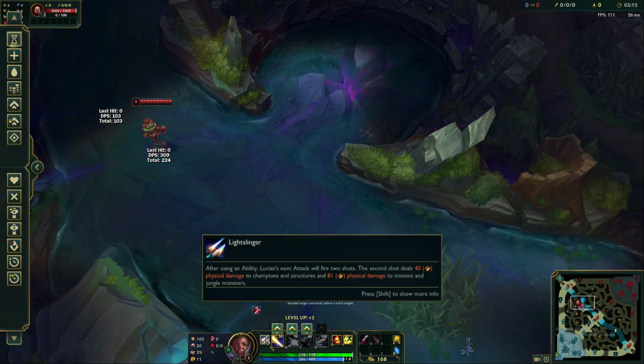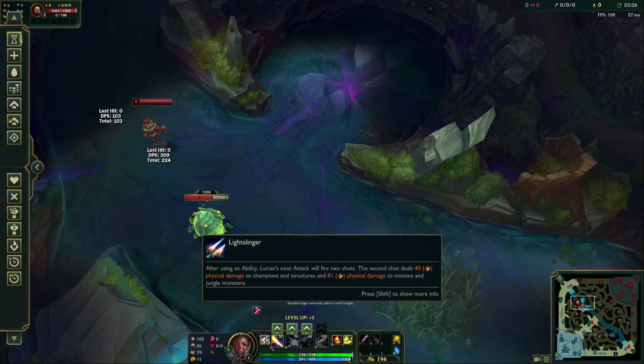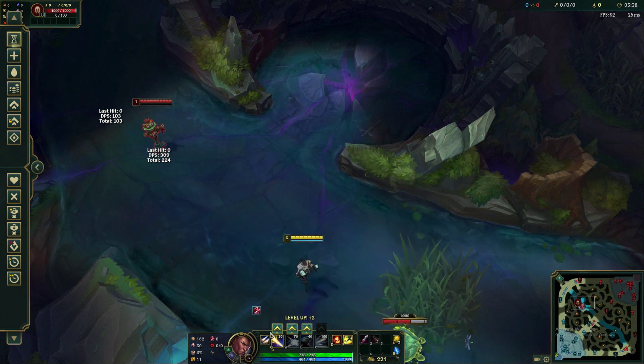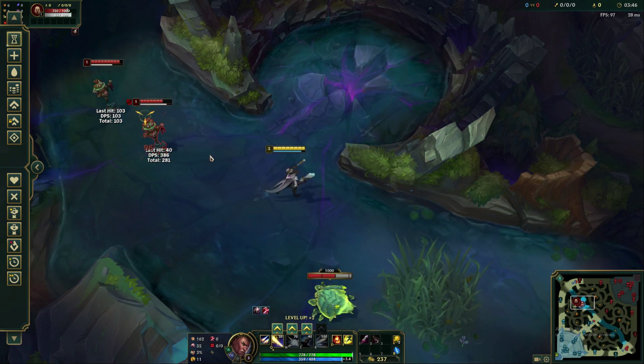This and every other ability Lucian has in his kit is going to interact with Light Slinger. After Lucian uses an ability, his next auto-attack will fire two shots, doubling your auto-attack damage after each ability. Massive for early game trades and big damage in those early 1v1s. The second shot also deals a little bit more damage to champions and structures. So after using an ability, you deal two autos — you can see if I just right-click it deals one auto, but if I Q and then right-click, it deals two.